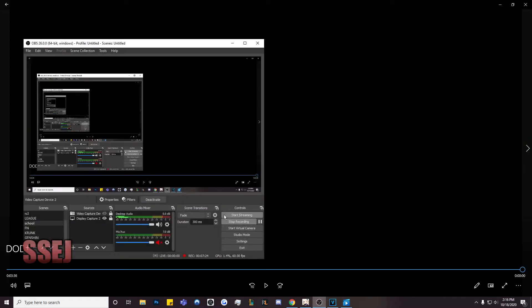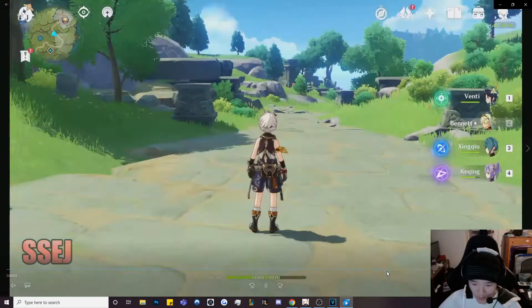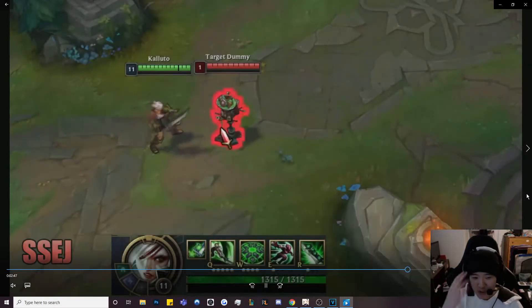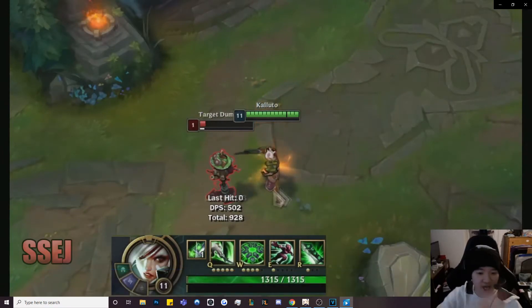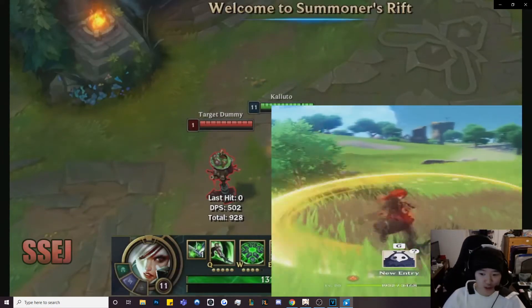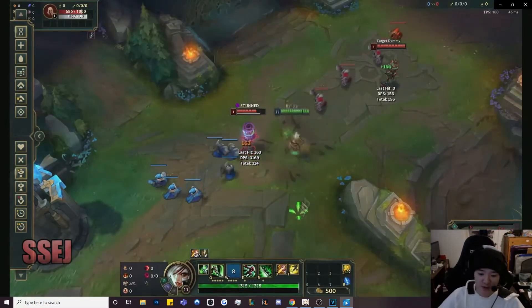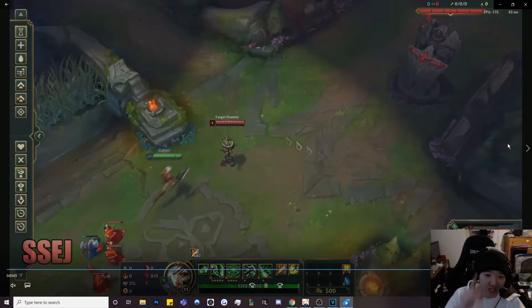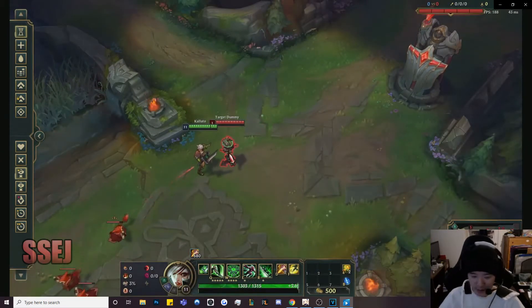Auto attack into the ability — let's go over that one more time. As you can see, I am using the auto attack into the Q animation to cancel the auto attack animation. That's why they call it an auto attack animation cancel. If you search it up on YouTube and type in Riven — R-I-V-E-N — you're gonna find so many people talking about it, because it's essentially the same thing as a fast Q combo, and the same as the fast E combo on Diluc.